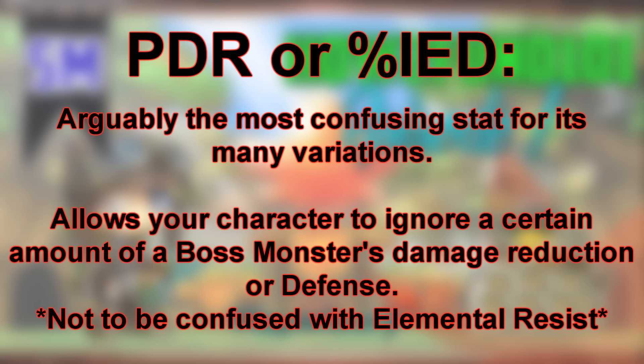For example, say your character has 75% PDR or IED, and the boss Zacham has 200% damage reduction. Your 75% Ignore Enemy Defense will negate 150% out of Zacham's total 200% damage reduction, since 75% of 200 is 150. Keep in mind that Percent Ignore Enemy Defense is multiplicative within itself, therefore making reaching 100% Ignore Enemy Defense unattainable.